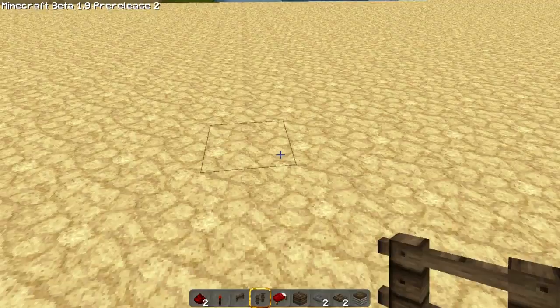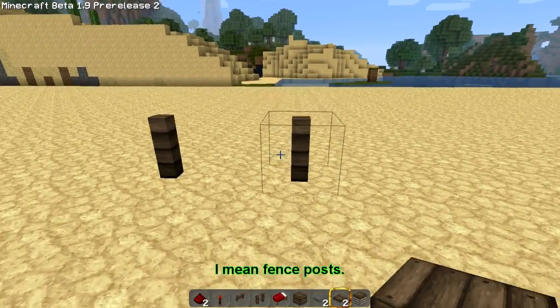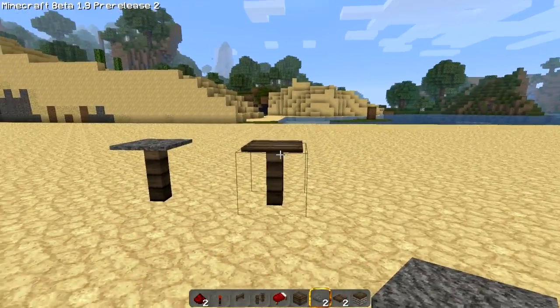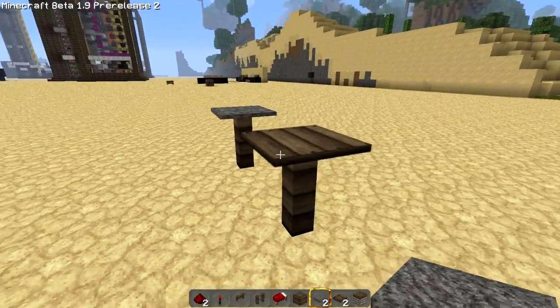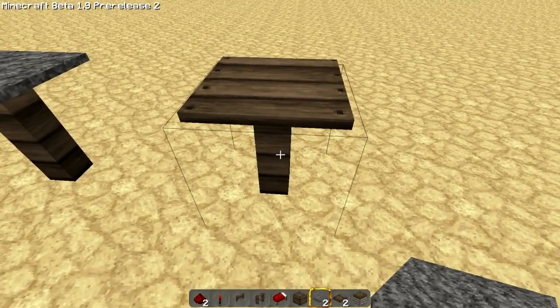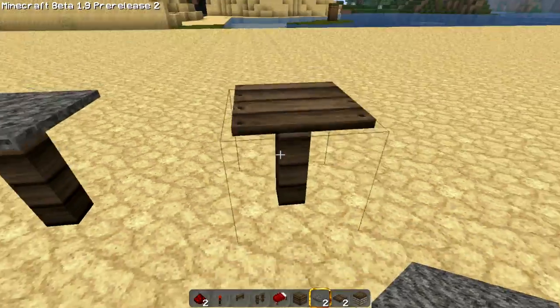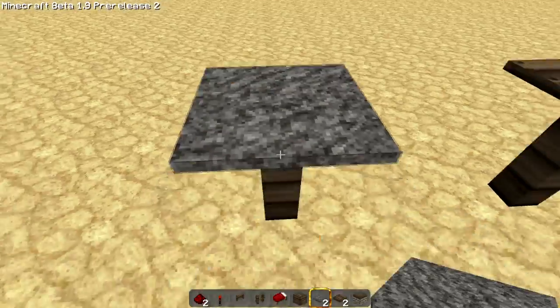What we have here are fence gates, and in the NPC villages they have the pressure plate - pressure plate tables. If you stand up next to one, you can hear that it triggered. And it works the same with the stone pressure plates.